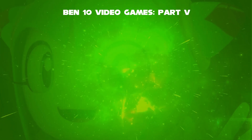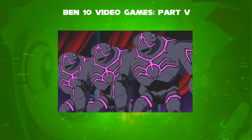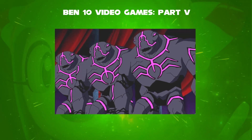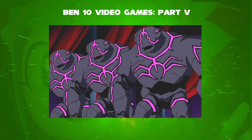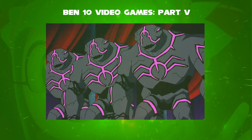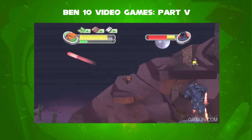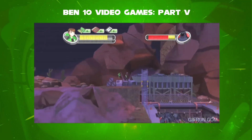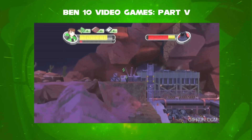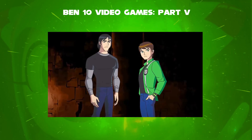Ben then moves on to some sort of temple, guarded with traps and rock monsters, as well as Charmcaster. At some point, he finds Gwen being held captive by Charmcaster. During the battle, Hex tries to power up using them. Ben then uses Lodestar to destroy some of them, then turns into Jetray and flies out of the catacombs. Gwen and Kevin assure him that Charmcaster won't be a problem for a while, as she'll be stuck looking for a way to free Hex.